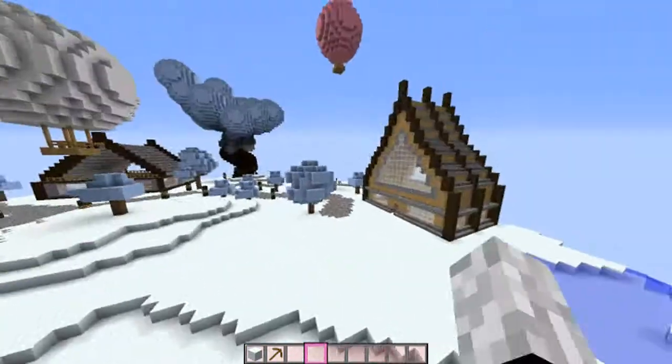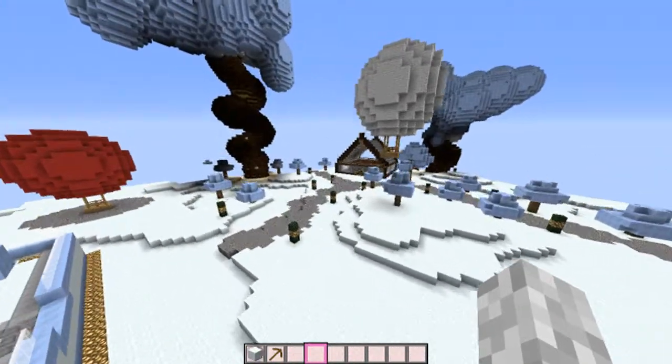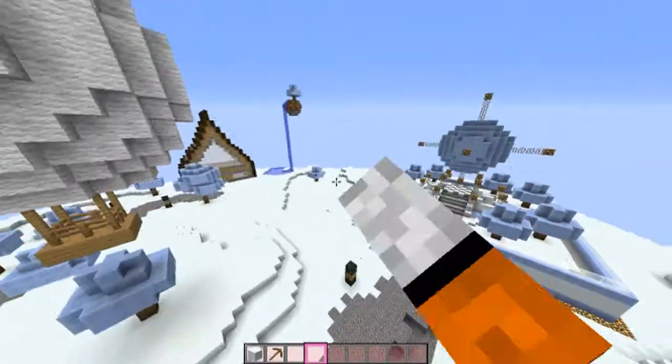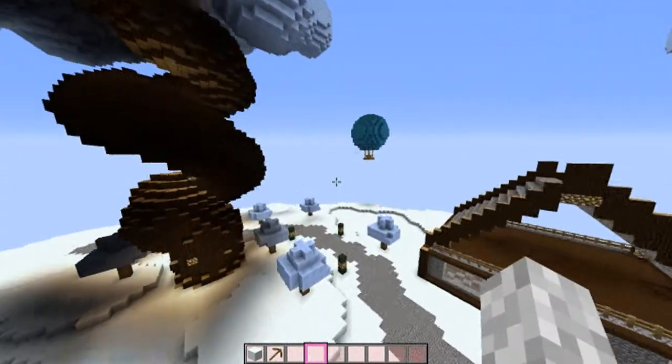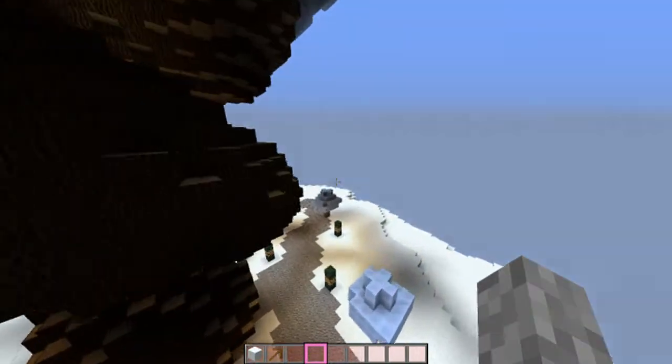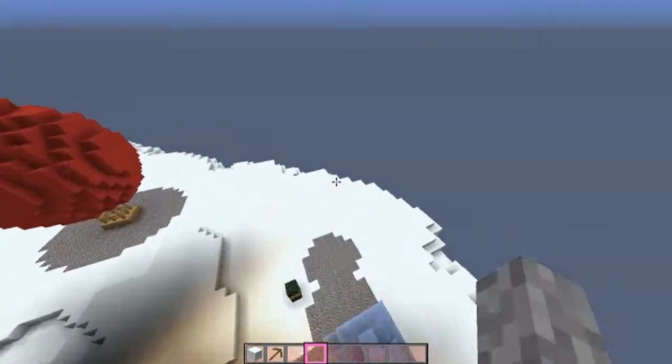I did a little more with the terrain and added a few more trees. I used little lights to follow the path all the way around. Possibly we could add a little house right here — this area is a little plain.